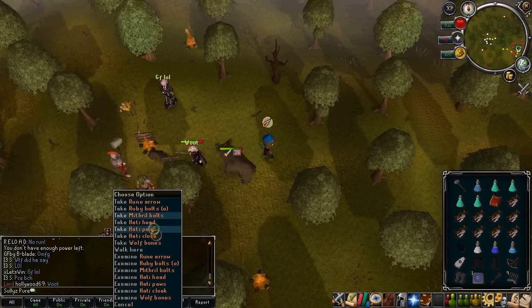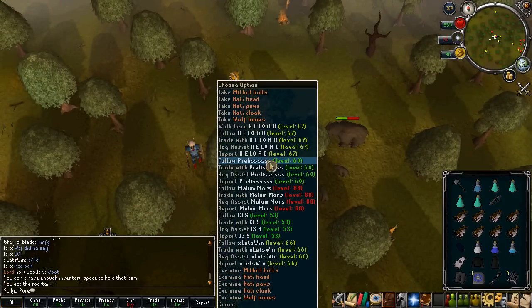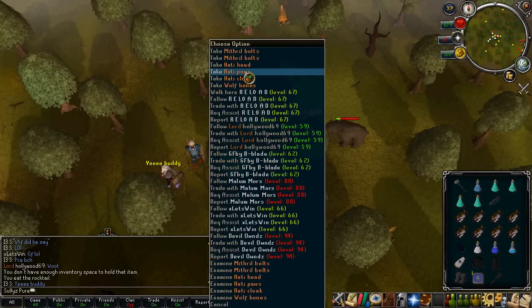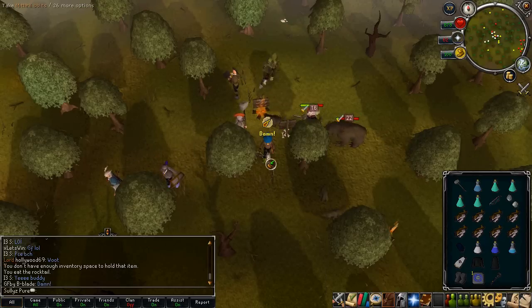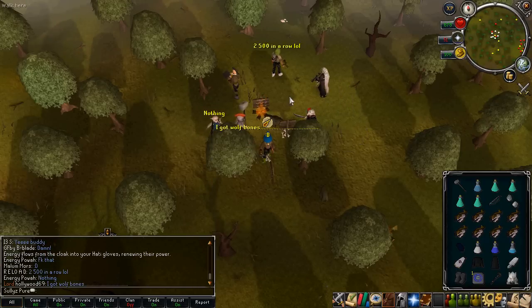I get the Hatti Paws, the Hatti Cloak, and the Hatti Head. The paws are what I want to talk about - they give you double experience, and that's a big deal. Make sure you go out and kill the Hatti Wolf and get these Hatti Paws. They give you double combat experience for roughly a million experience, give or take, depending on your level.